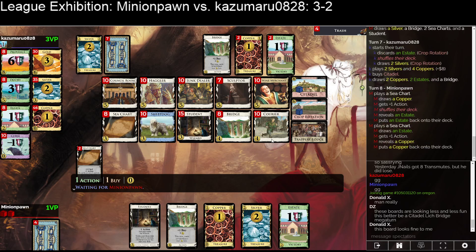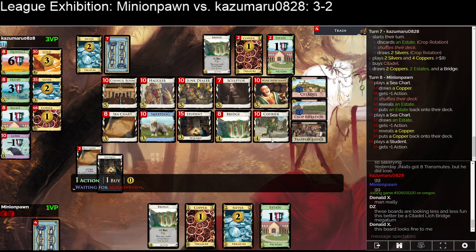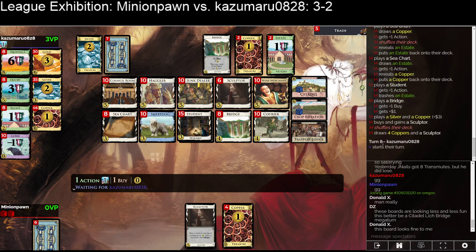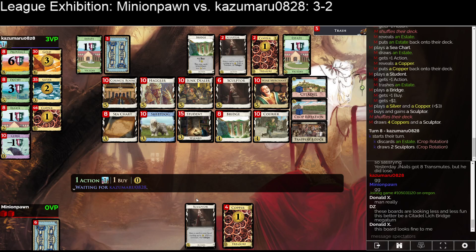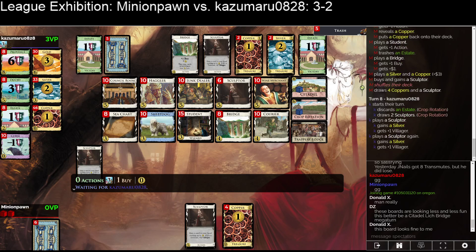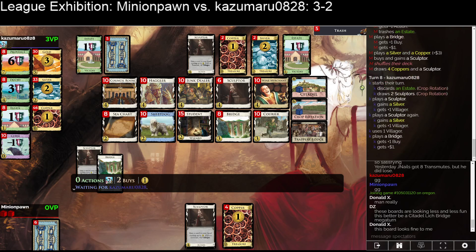Minion Pawn's deck makes no sense, Kazumara's deck makes no sense. Does anyone in spec chat have any idea what either of these players are doing right now? Sculptor's a good card — I like Sculptor. You could double-play the Bridge here — that's quite interesting. Double-play the Bridge and then sculpt; you can also sculpt for Sheepdog, sculpt for Silver. I so badly want a Junk Dealer for Kazumara and honestly for Minion Pawn too.